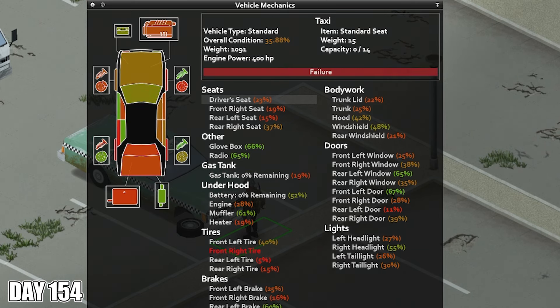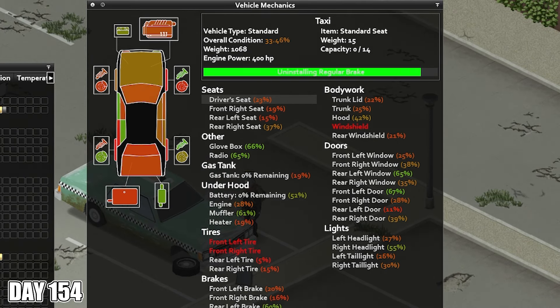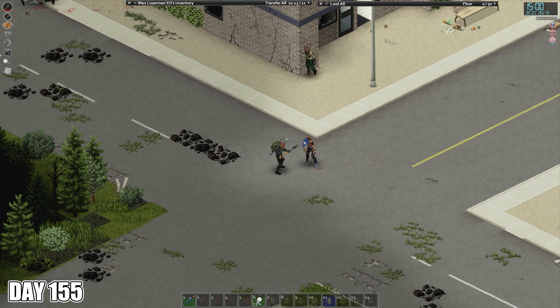I should point out here that I'm using a mod that automates a lot of the mechanics training. Critically, it doesn't speed up any of it. The jobs still take the normal amount of in-game time. It just lets me use less of my real one human lifetime by automating the clicks.